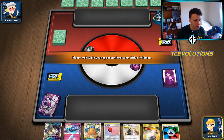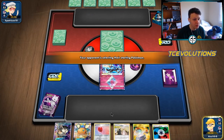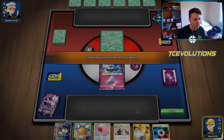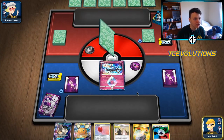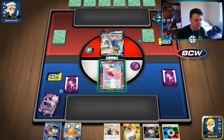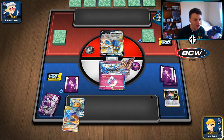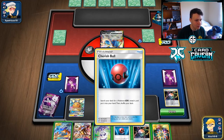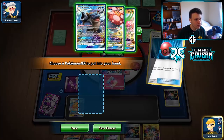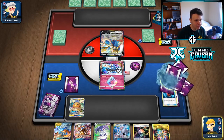Opened the Xerneas, which isn't terrible, though the rest of the hand isn't great. We've got an Air Balloon for the Xerneas so we have some mobility. Let's see what our opponent is playing - it is most likely ADP. We need to get a Mewtwo and try to attach to it as soon as possible. We can GX attack with ADP. We need to find the ADP in two turns.